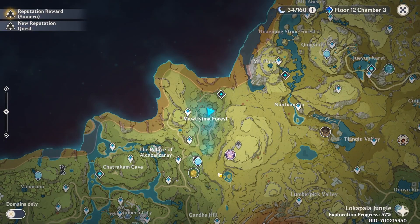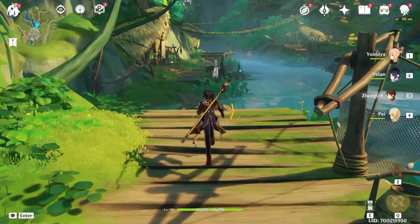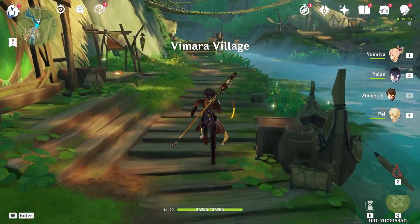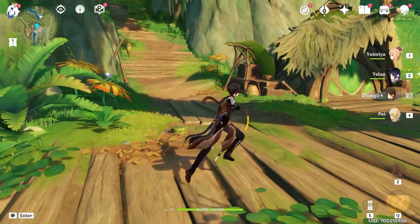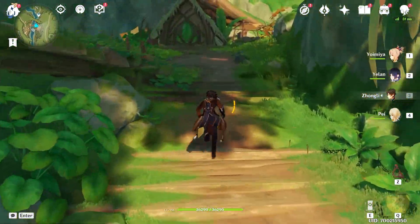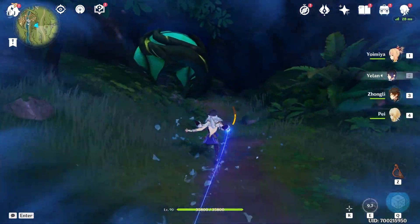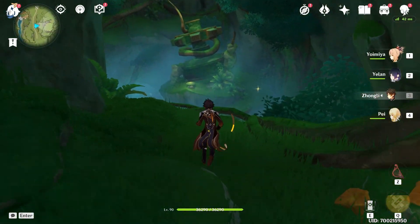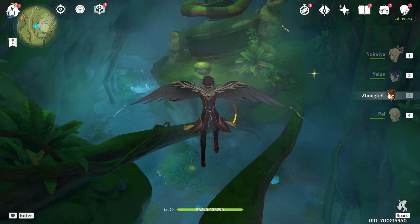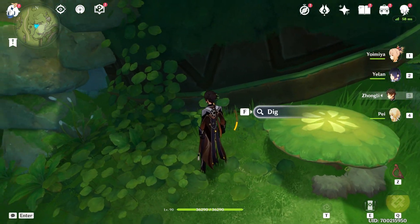After this, let's teleport to this waypoint above the village. Let's head towards south — downward on the minimap. Come up the stairs here, take a left turn, and follow the path. Here we are going to enter a cave, then glide across towards this mushroom. The chest is beside the mushroom.